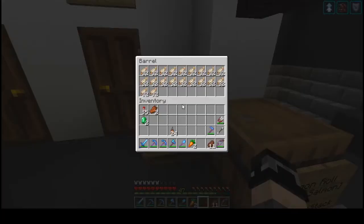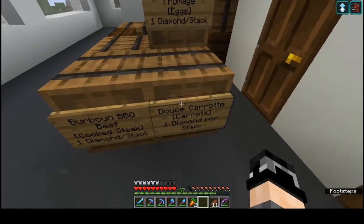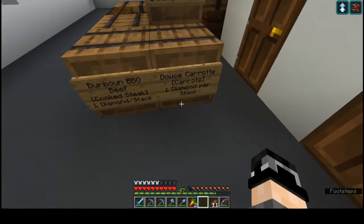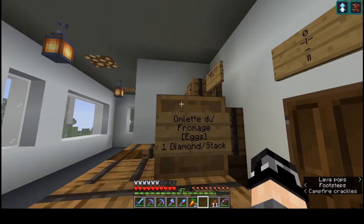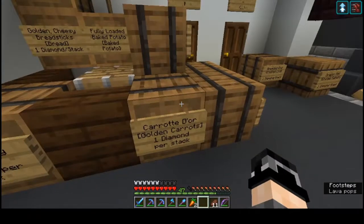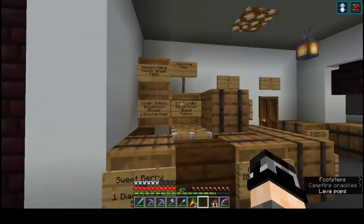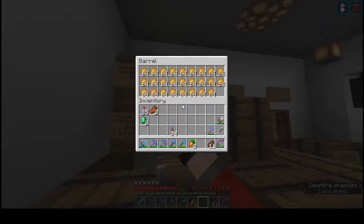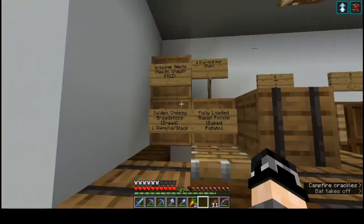Maybe you'd like bread and cod — everyone likes bread and cod — or some bourbon barbecue beef. Some carrots, some wonderful Omnidu fromage, eggs, golden carrots. Sweetberry jam, some fully loaded baked potatoes, golden cheesy breadsticks — everyone loves breadsticks.